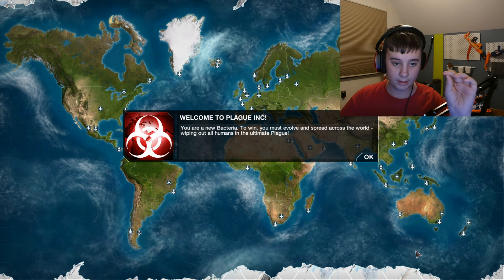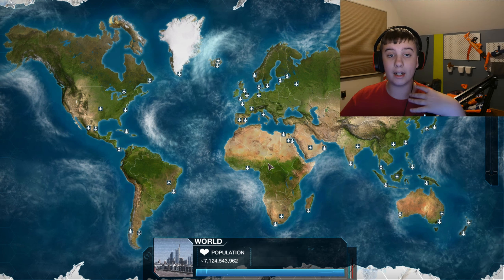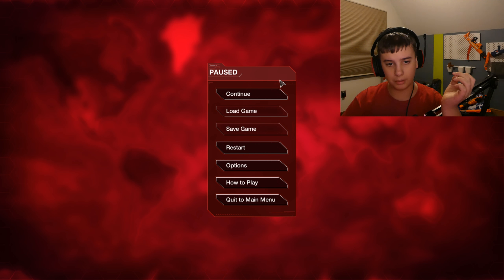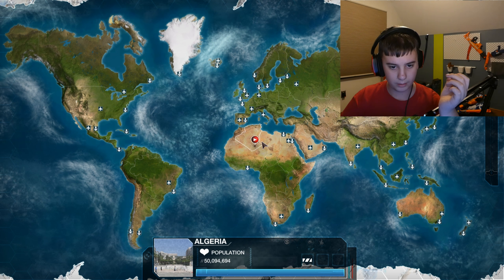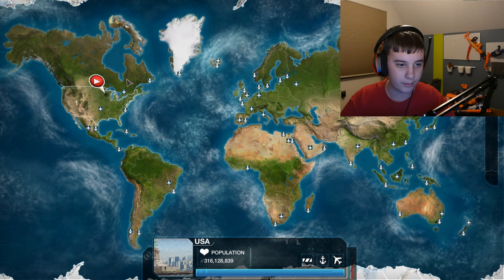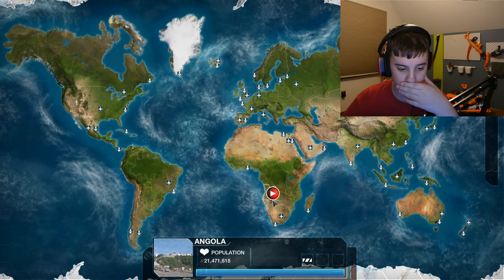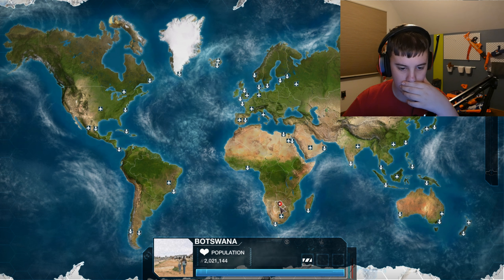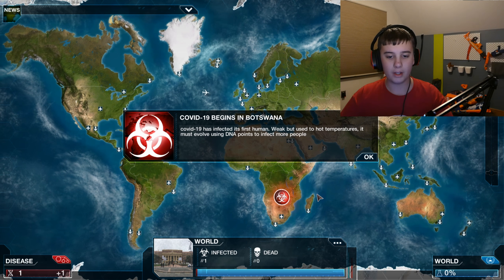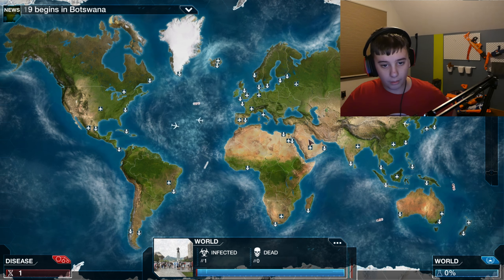Alright, coronavirus, welcome to Plague Incorporated. This is a hyper-realistic model made to simulate what would actually happen in real life. Now we basically choose where we want to start our plague. Let's start it in a poor country — Botswana — because the poorer the nation, the harder it is for them to get medical care.